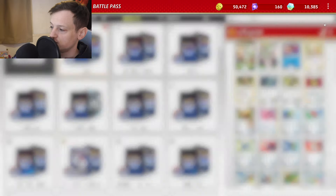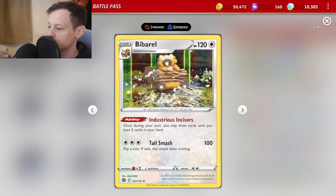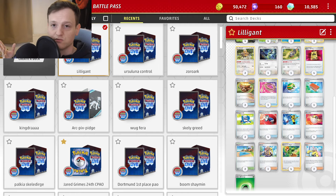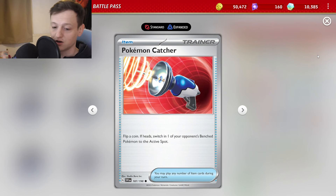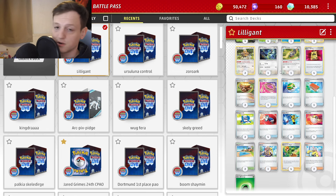The rest of the game you'll be using the Squawkabilly Barrel Engine to cycle through the deck, keep finding your Gardenias, keep finding your energy, find your Earthen Vessels, and just try to keep this cycle going of powering up your Lilligant V-Stars over and over. We play Power Pad to put Gardenia's Vigour back in the deck. This deck plays four copies of Pokemon Catcher, no Boss, no Counter Catcher — because if you get Lilligant set up you just go ahead, so Counter Catcher doesn't really do anything. We don't want to be playing Boss because you're basically going to be using Gardenia's Vigour pretty much every turn.